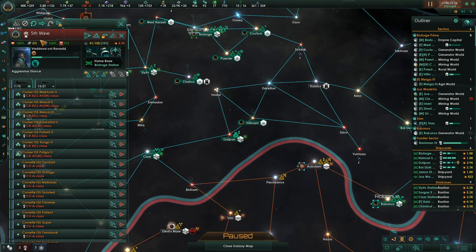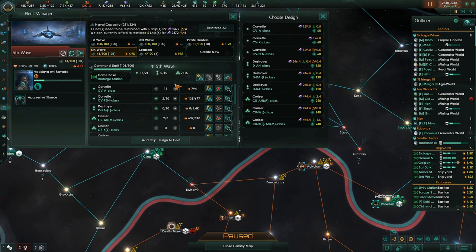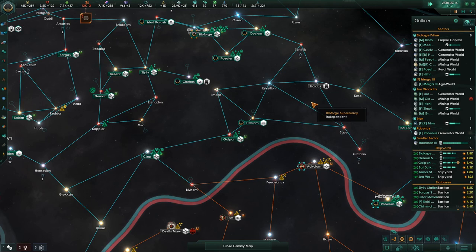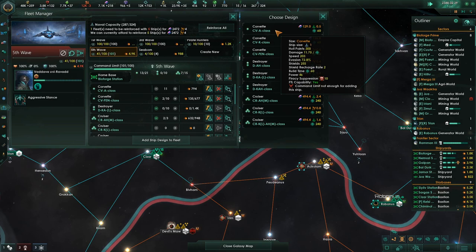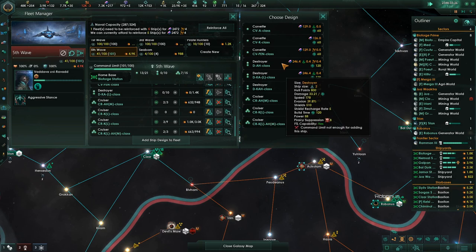I'm going to take a look at this fleet — this is the 5th wave. I want to add some designs. Sometimes these don't work. Sometimes you click on things and they just don't work. You hit add design to the fleet and it's not adding it. It's not adding this one. It only has the two corvettes in here. I'm not sure why it doesn't work sometimes.